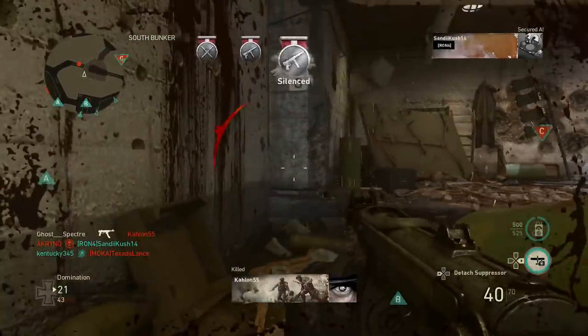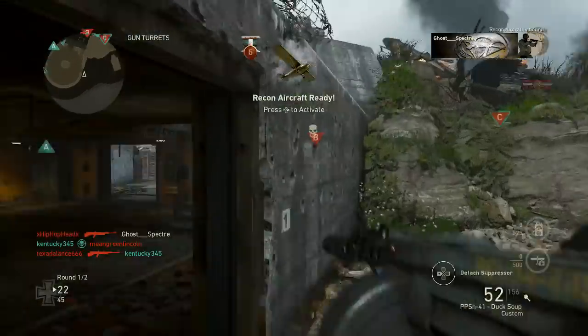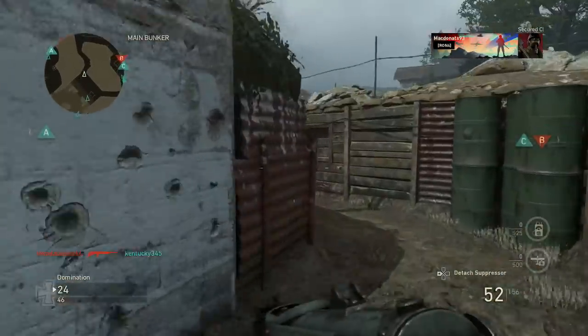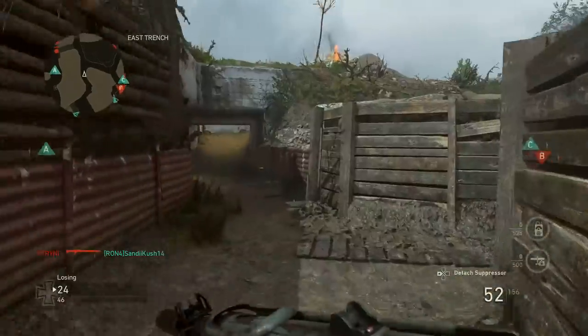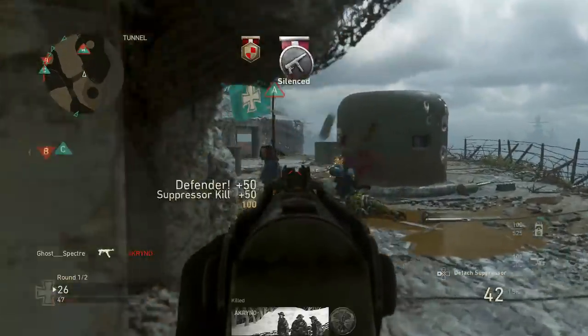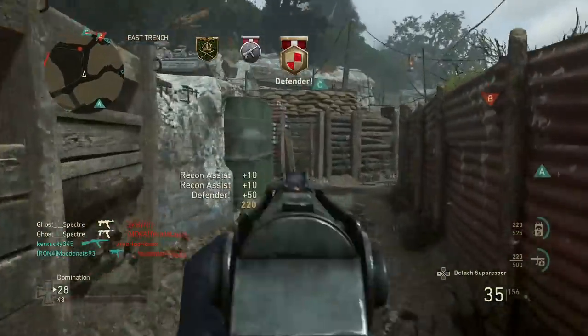I'm in trouble, he knows I'm here. Oh, I thought I was gonna get him — I was prone and... 11 to 3. I really thought I had that guy because I unloaded shots into him before he started hitting me. They won't think I'm behind them, will they? Nope. I really thought I did have that kill. Oh well, another one right here.